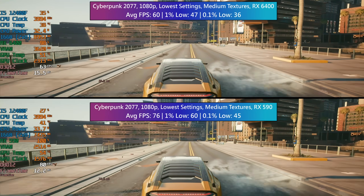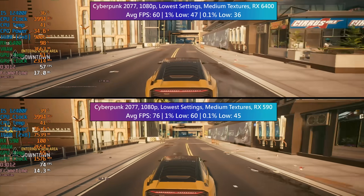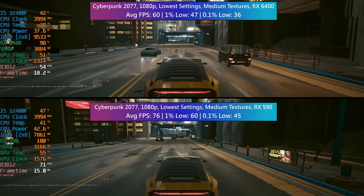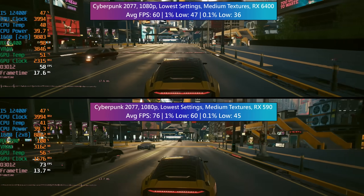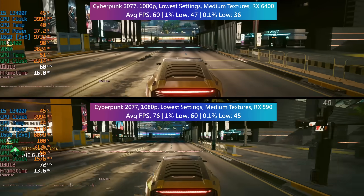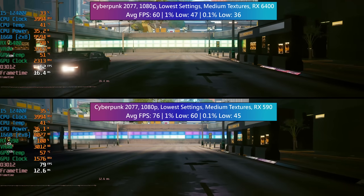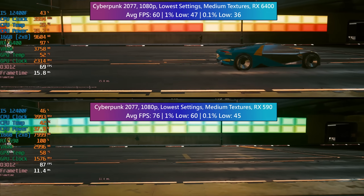In Cyberpunk 2077, low settings with medium textures seem to be a great place to start for both graphics cards, though the 590 will allow for a bit more tweaking in favour of better settings, particularly texture options. The 6400 did way better than I remember it doing last time I tested the card — either due to game or driver updates — and 60fps was doable here, much to my shock. The RX 590 has more to give, but unless you plan to use FSR for a little more performance with no noticeable dip in visual quality, the older Polaris RX comes out on top once again.